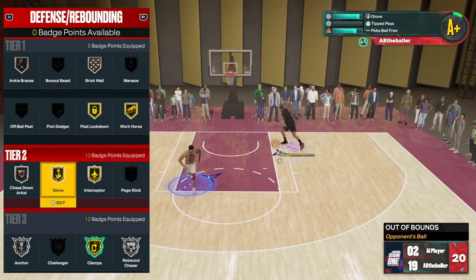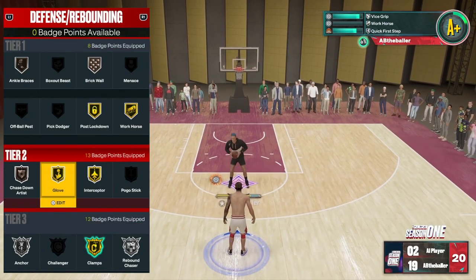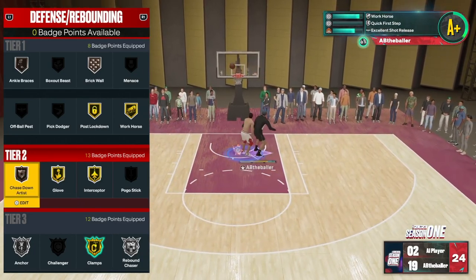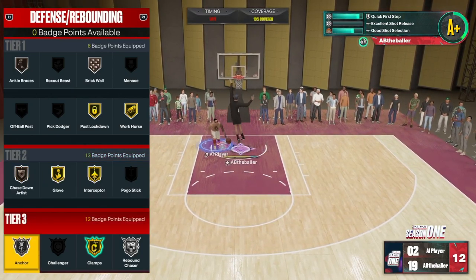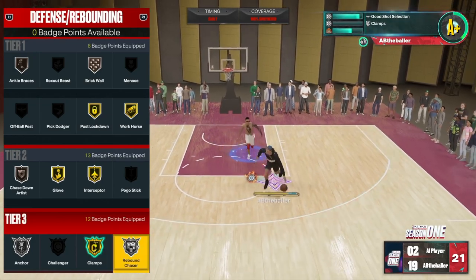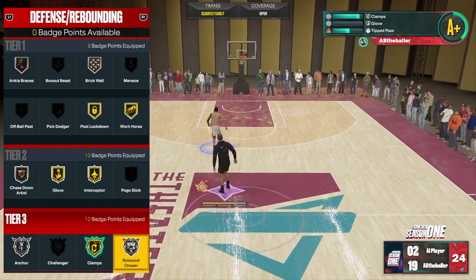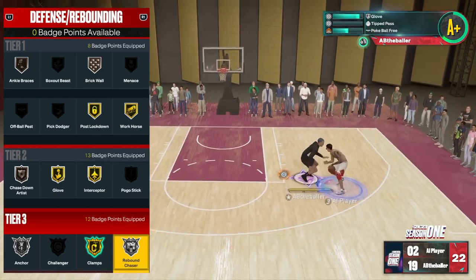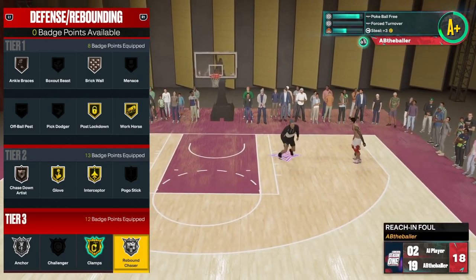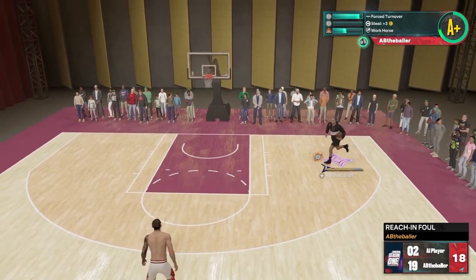A lot of these you don't really need. The essentials for defensive are Interceptor on Gold, Glove on whatever you can get it, Anchor on the highest level, and Clamps on the highest level. Chase Down doesn't really work that well, so that's not essential. Rebound Chaser — if you're above 6'5" put it on; if you're below 6'5" definitely don't. Like I said, I posted a defensive tutorial where I broke down how to play defense and the best defensive badges badge by badge, so check the link in the description or look at my last video.